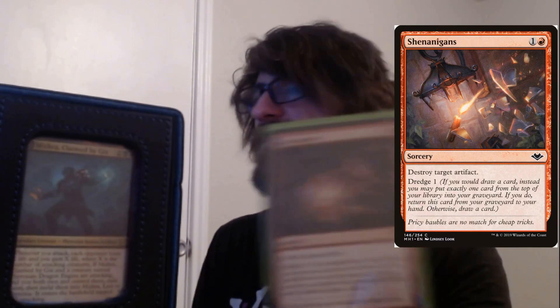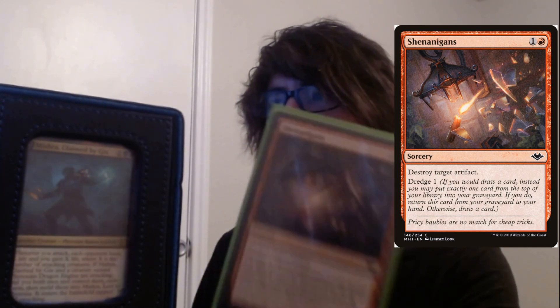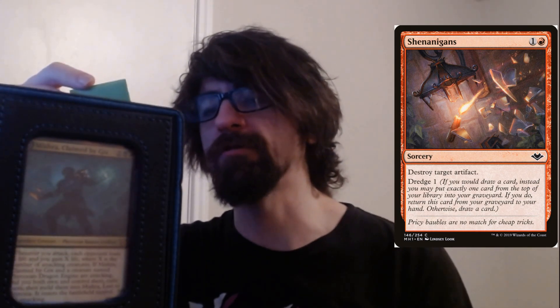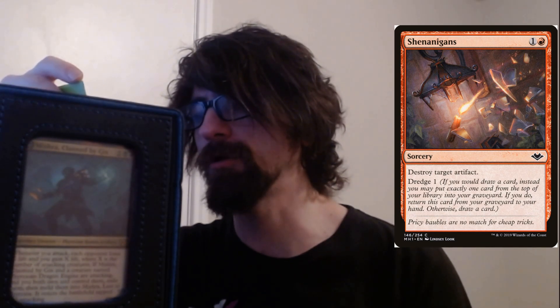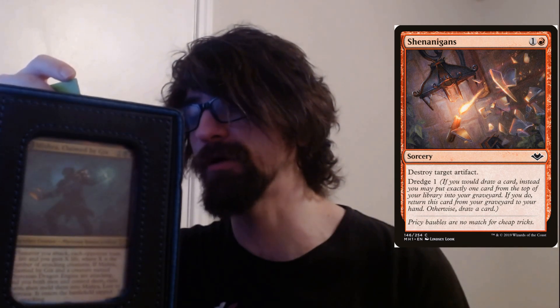We have a card called Shenanigans. Honestly, I only put it in this deck because it's red and it's hilarious. It's not even that great of a card. Two cost, one red one colorless — destroy target artifact. It has dredge one. Turn one Sol Ring? I'll kill it. If there's a strong artifact on the field you don't want to deal with — it's literally just destroy artifact. Red hates artifacts, so I put it in there because it's called Shenanigans.